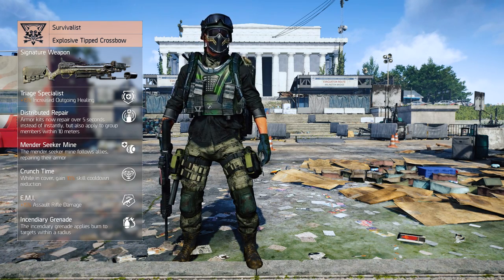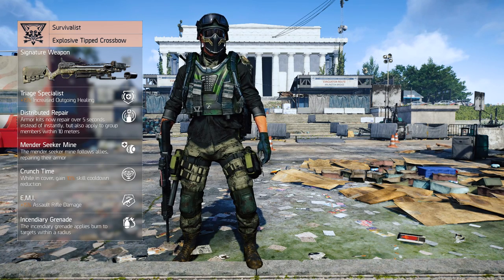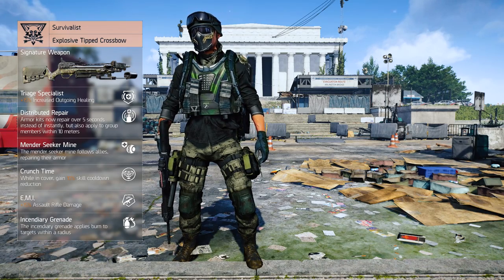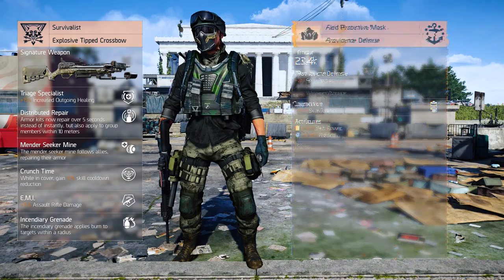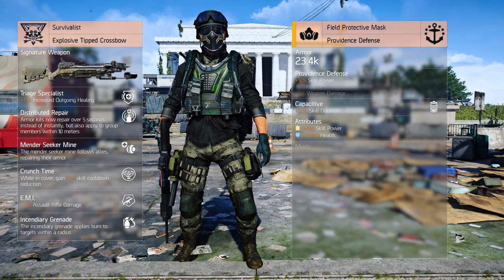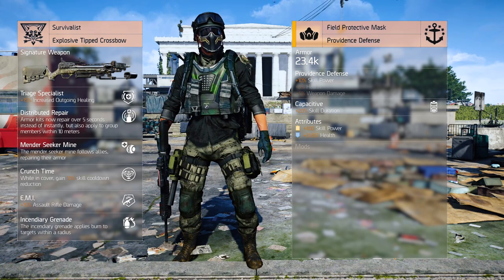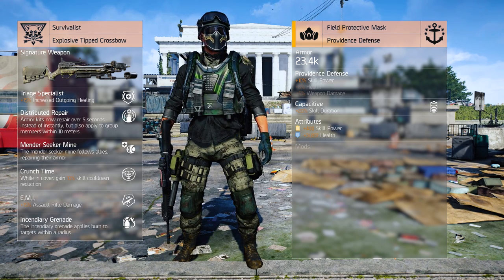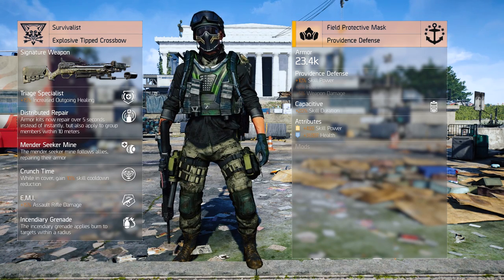Thirdly, I couldn't find a spreadsheet with the absolute min-max numbers, so the numbers I've based on the highest attributes I could find in-game for an item. To guarantee maximum efficiency, follow the details from the overlay. Starting with the mask, you want to run the Field Protective Mask with the Providence Defense brand set, as this will grant you increased skill power. The common talent it has is Capacitive, which we want to roll over Power Door Surge, as skill power and cooldown reduction will roll with attributes and mods, and it doesn't increase our healing.